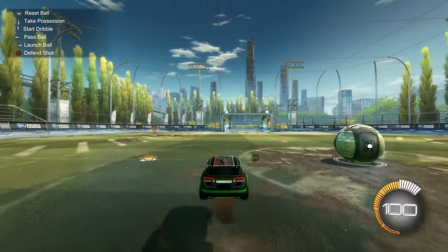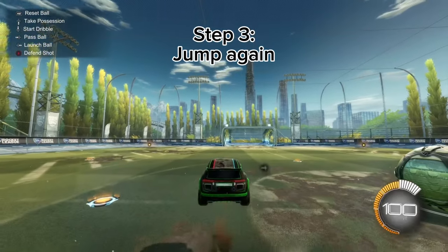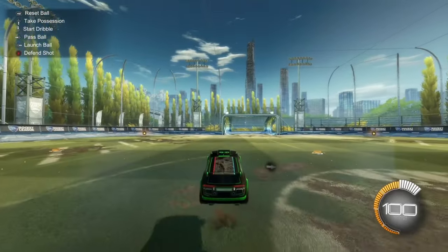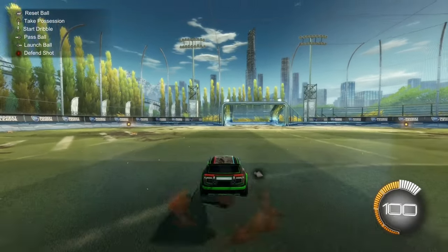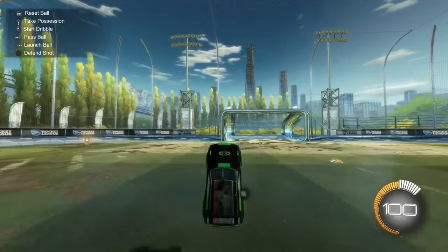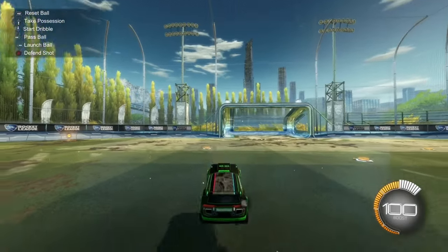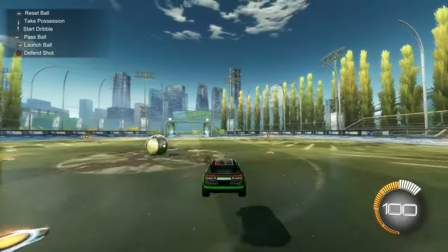Make sure your nose is up so that your back two wheels land first. As soon as your back two wheels land, press jump again and you'll get that little speed boost right there. As you can see, you get a little speed boost. This mechanic is very good for people that cannot manage their boost.